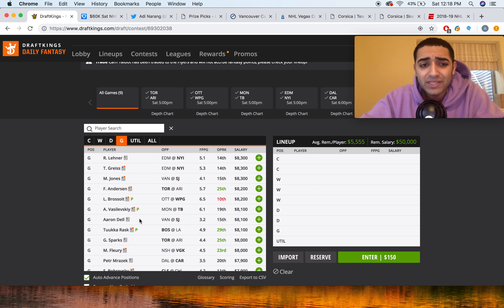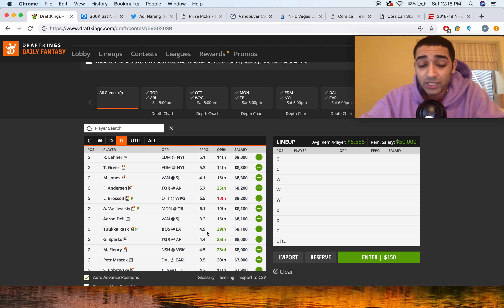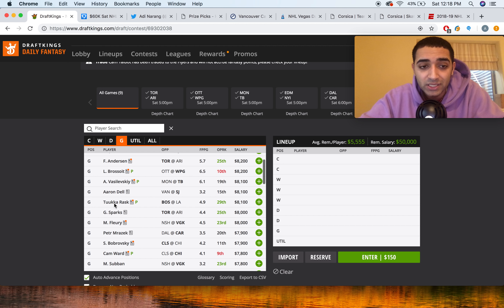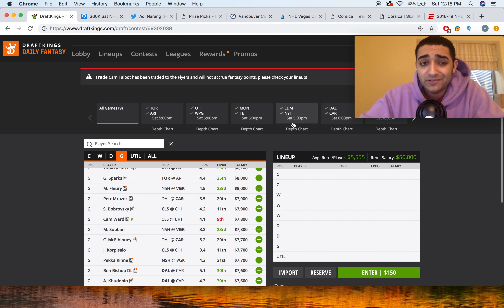Since I've made this video really long, I'm not going to talk much about goalie. Just play whoever correlates with your team. If you've got a bunch of Tampa players, play the Tampa goalie. If you've got Vegas players, play the Vegas goalie, etc.